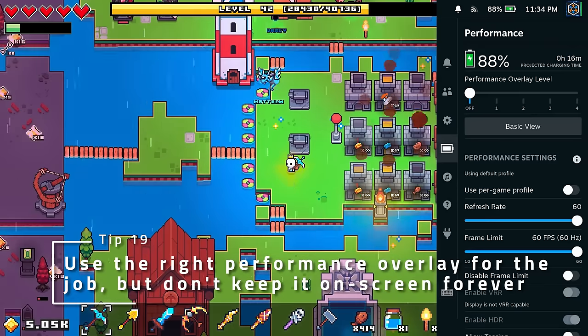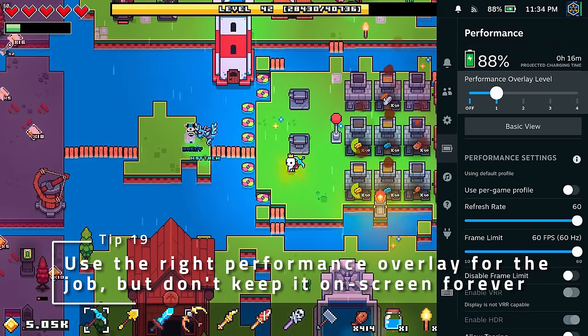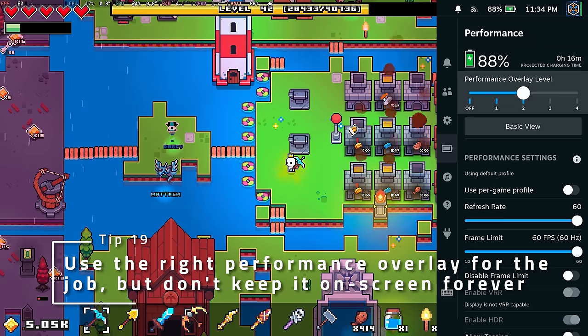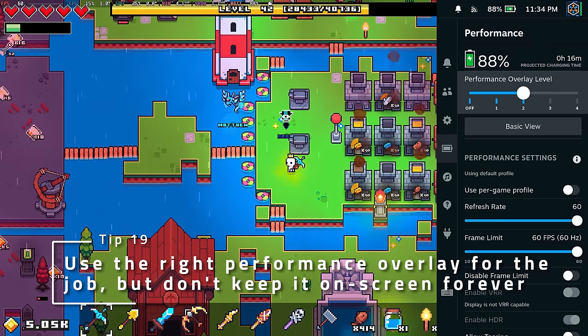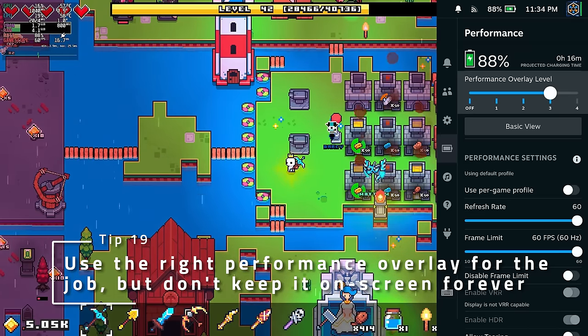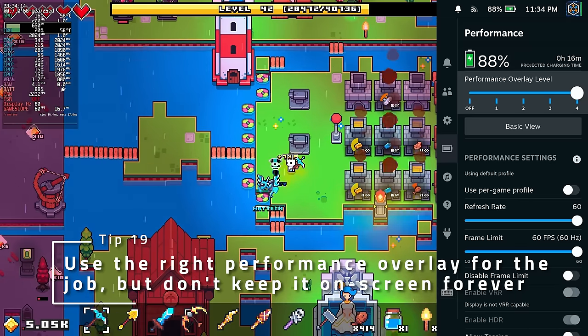Enable the performance overlay to see what your performance and possible bottlenecks are when setting options in games, but turn it off afterwards if you don't want to turn the entire game into a benchmarking effort. The level 2 overlay is good if you're playing a 16x9 game since it'll fit in the letterbox just above, but the level 4 overlay has all the details if you need more in-depth info.